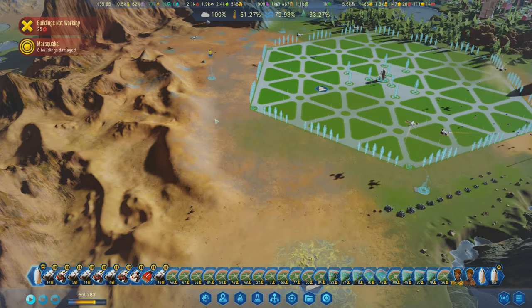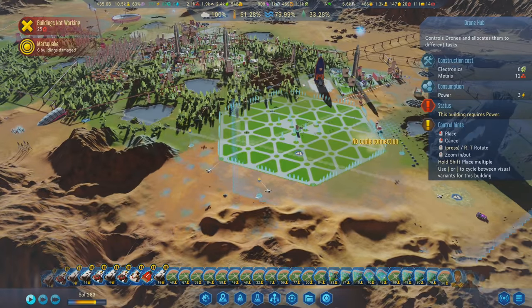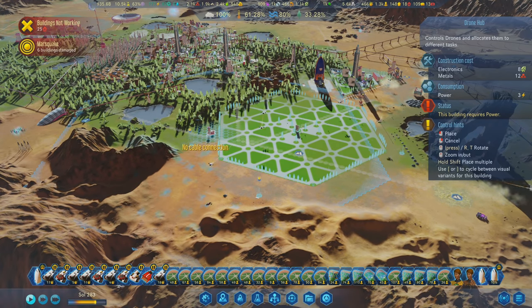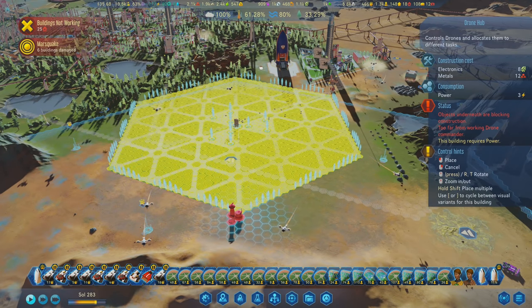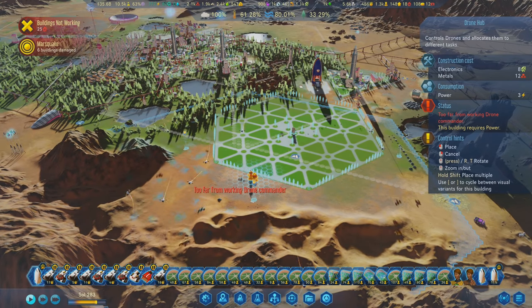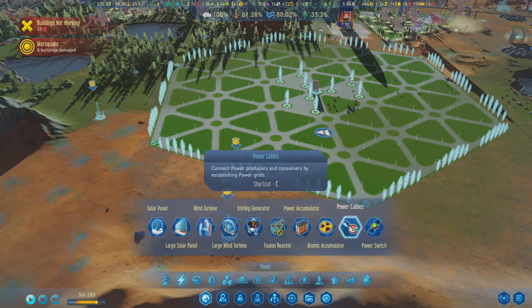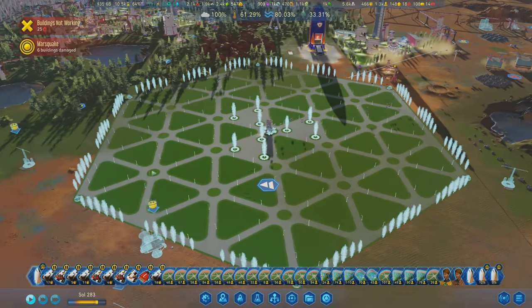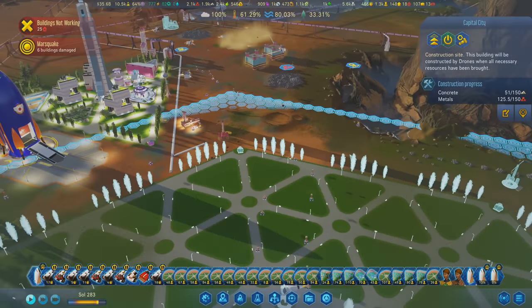I'd like to get some of this to be green. Let's drop one more forestation right over here - it's not in drone commander range but we're going to change that because this place is going to have its own drone hub closer by. The capital city is so big that even this drone hub can't fully cover the whole thing - that should tell you how big this is. We'll put a drone hub right here dedicated to the capital city and bring power to it.